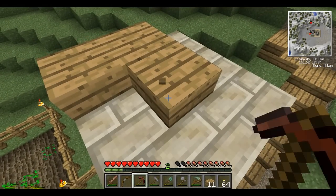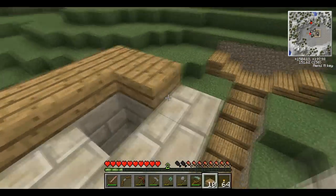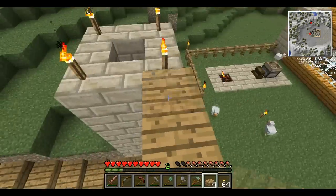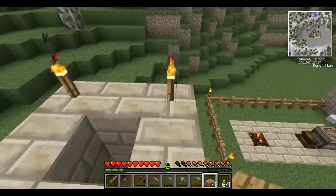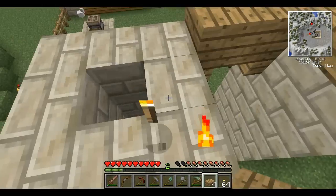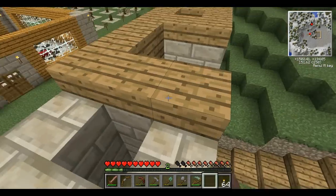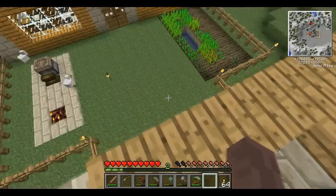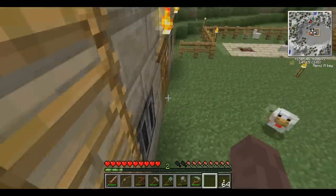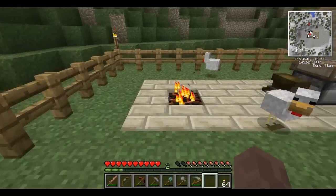I wonder if they fixed this — nope, it still breaks fastest with a pick. Maybe not fastest, but I wonder what this looks like. This will also keep mobs from spawning up here without torches. Not that we have any lack of torches. I lost one — oh well. Now I need to go make some more. How does that look? Better. I like it better like that.